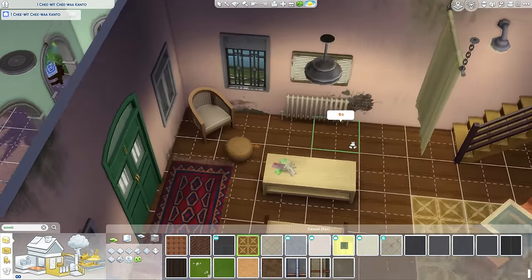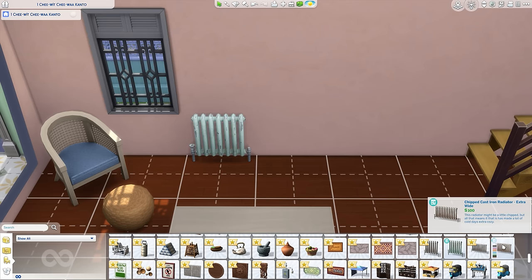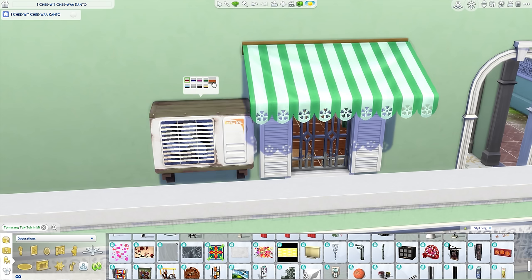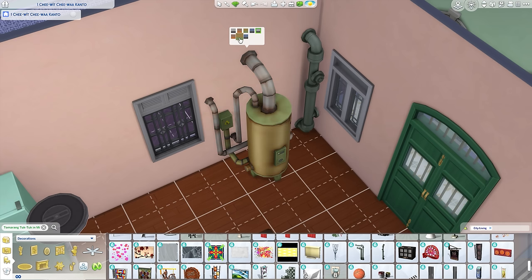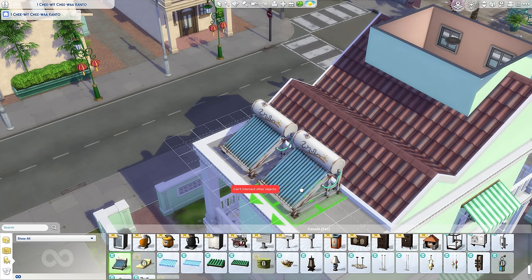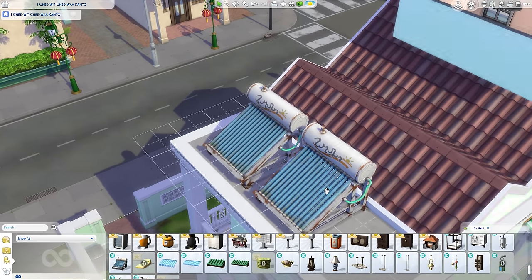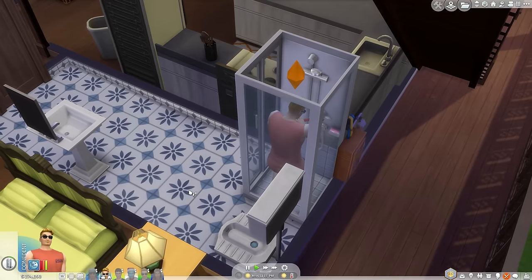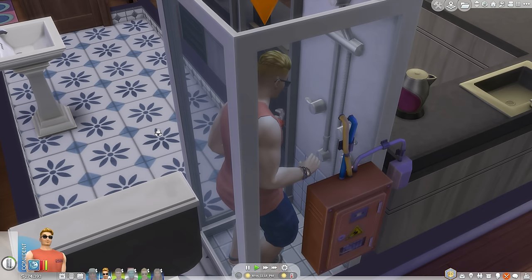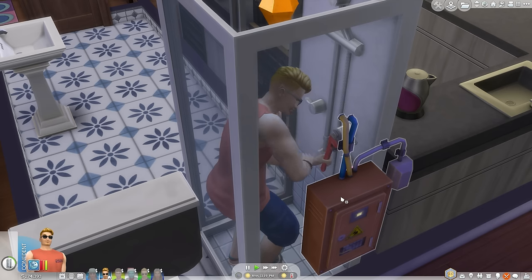The new fuse boxes, water heaters, AC units, and radiators all help give rentals a bit of well-worn personality, and it fits in with the fixer-upper items included in City Living apartments of the past. Playing a skeevy landlord is a twisted kind of fun, and I like that the pack pushes back against that — not just with unit ratings, but with maintenance events that need addressing.